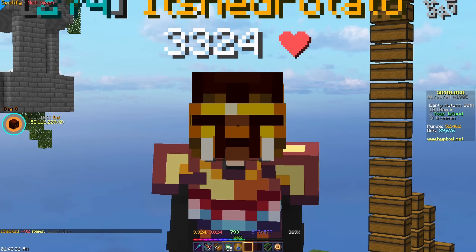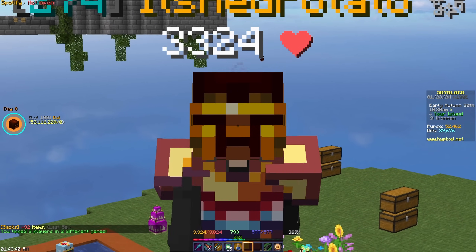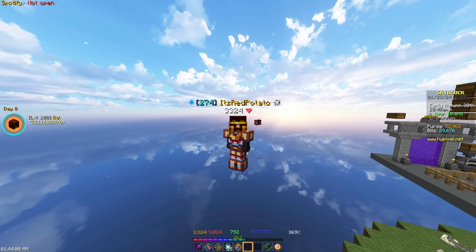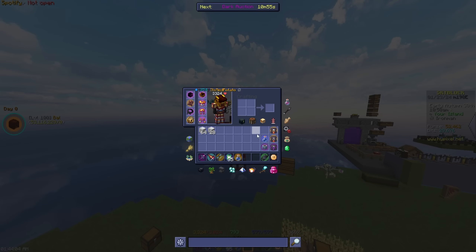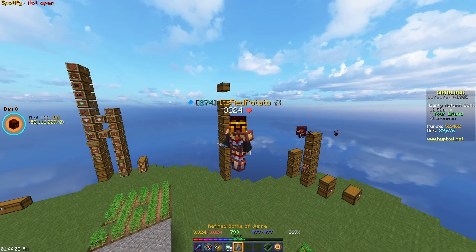Alright, enough chit chat - let's get to the actual grind of today's episode, which is finally finishing the warden helmet. Right now I'm sitting at 64 and 28 enchanted iron blocks, so almost three quarters of the way done. Today I'm gonna get the rest of this final stack. But first, our fourth refined bottle of Gyre is ready, so let's go ahead and drink it.